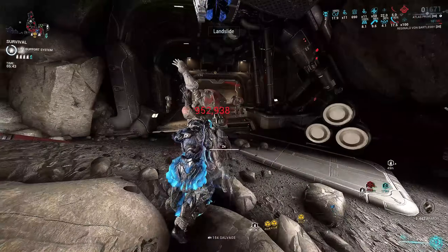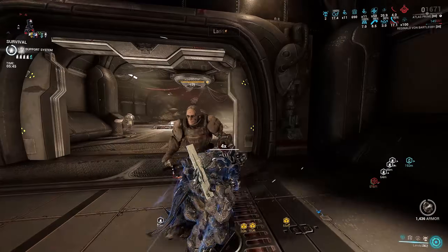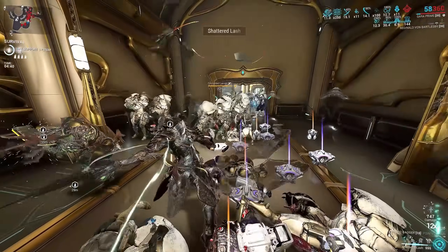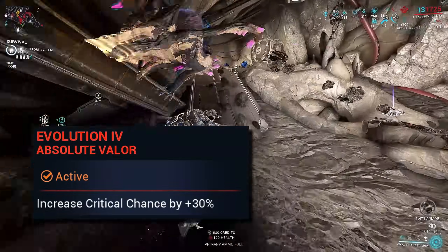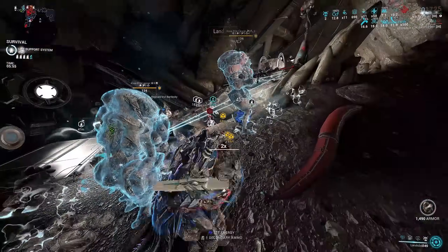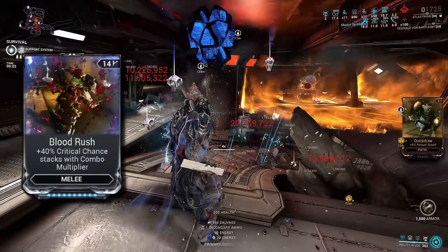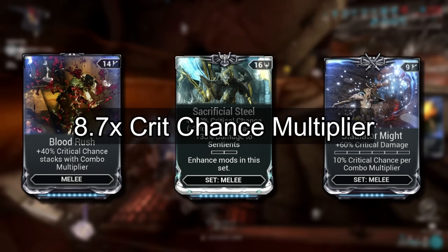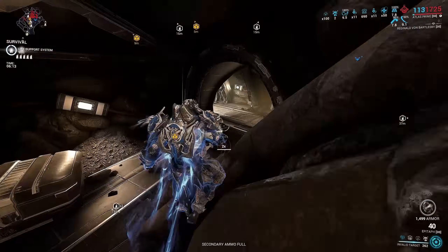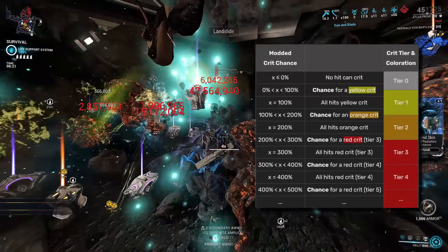The main way I'm getting my crit chance bonus is none other than the Ceramic Dagger. Ceramic Dagger's final evolution, Absolute Valor, grants the weapon 30% base crit chance, which applies to Atlas' Landslide, so Atlas gets a base of 35% crit chance. Let's do a little math here: Blood Rush plus Sacrificial Steel plus Gladiator Might gives us an 8.7x critical chance increase. When you apply that with the base of 35%, it gives us a total of 304.5% crit chance — nothing but red crits, baby.